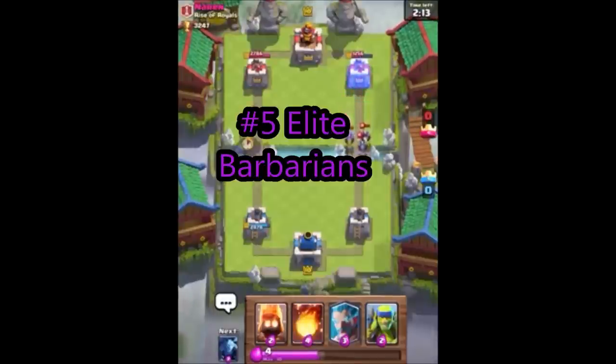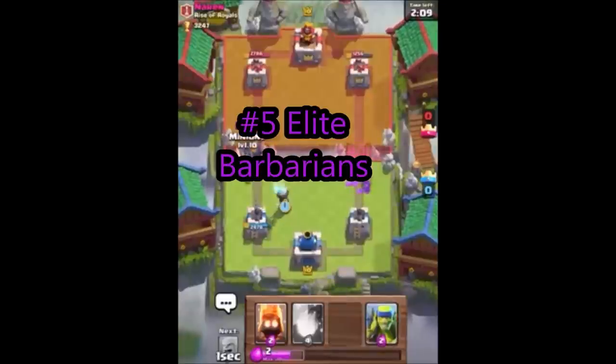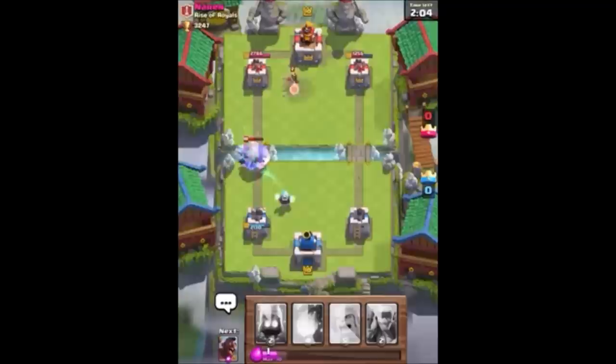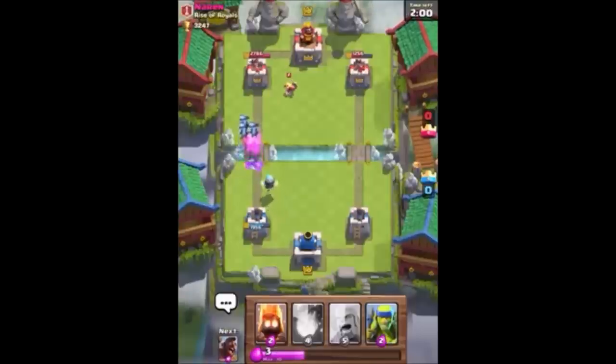So at number 5, we have the Elite Barbarians. The reason they're in the number 5 spot is because they got a nerf. And a nerf's a nerf, so we gotta leave them up here. Also, another reason they're at number 5 is because a lot of people know how to counter them now.